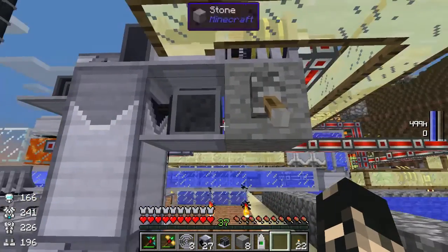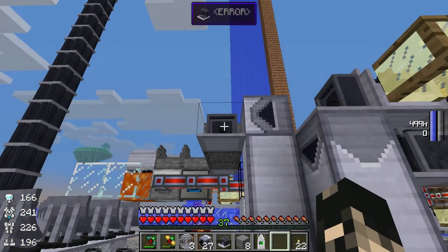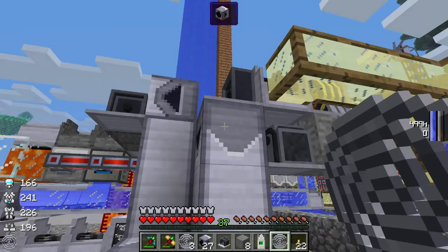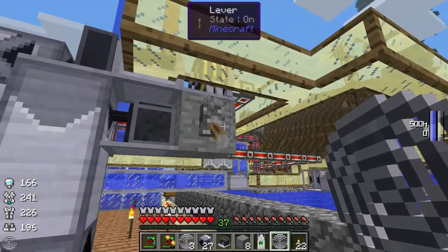That automatically works — it should pull the coil out. I've got this facing the right direction; the coil should go up there. Now, how do we stop this thing from pulling out the coil too early?